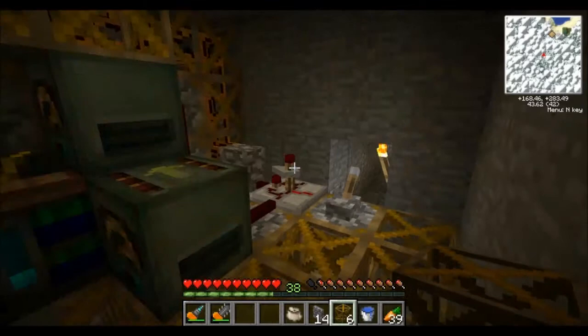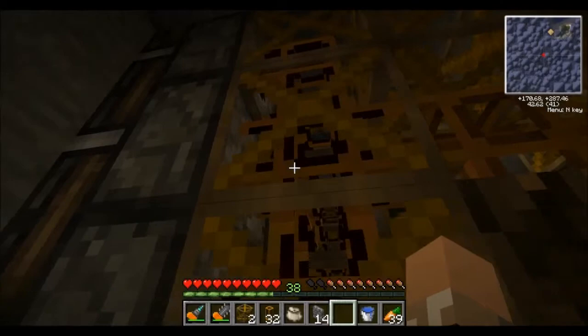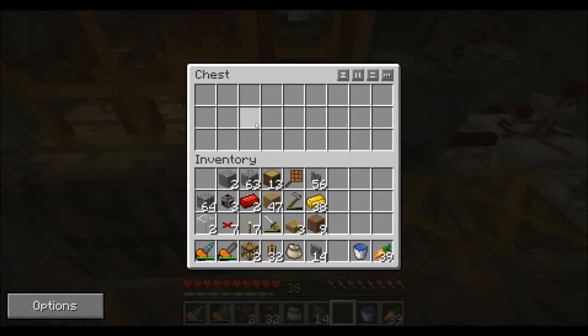Now I'm going to go ahead and put a really rudimentary sorting system through here, then cover all of the exposed edges with panels. Here's the simple sorting system: everything that comes out of the pneumatic pipes will run over top of three barrels for cobblestone, dirt, and gravel. Anything that's not those three will make it all the way down to the very back and end up in the chest.